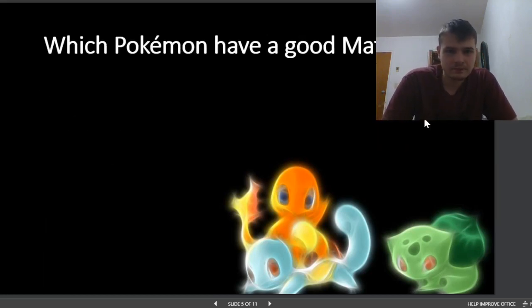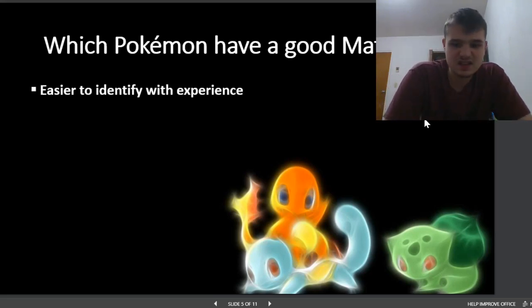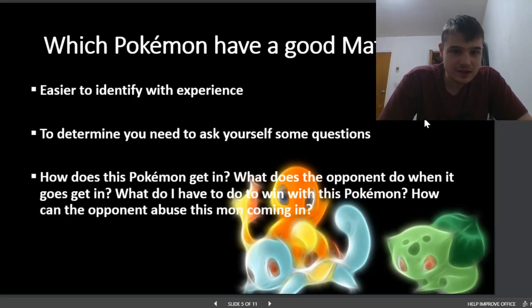Which Pokemon have a good matchup? It's easier to identify with experience — the more you do it, the more things will just pop out to you as fantastic in the matchup. To determine this, you need to ask yourself some questions. The first is: how does this Pokemon get in? It's not just enough for a Pokemon to be dangerous if it gets in. You need to have opportunities — it needs to be able to switch in on something, or come in after something gets a KO. You need to think about realistic scenarios where you're going to be able to get this Pokemon in.